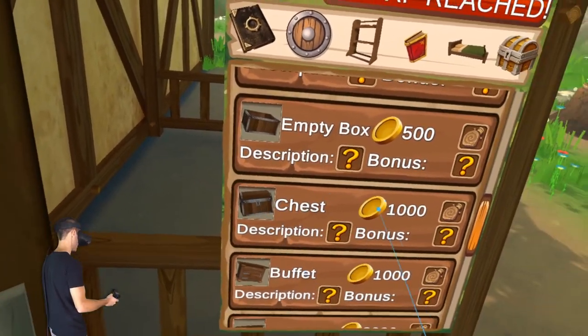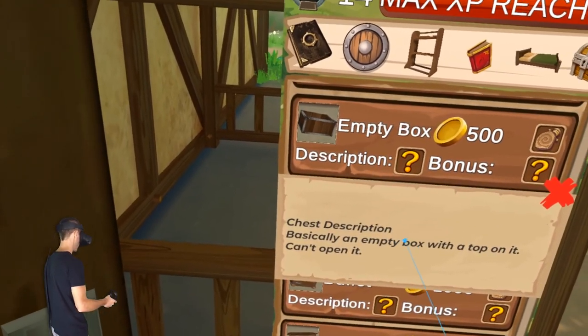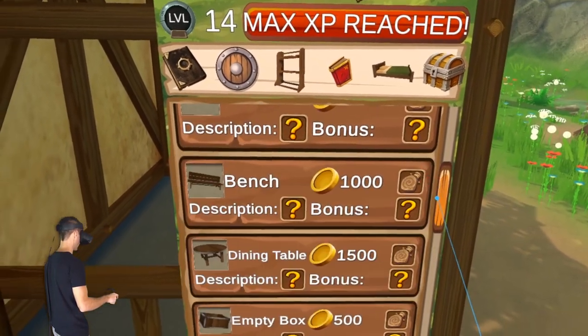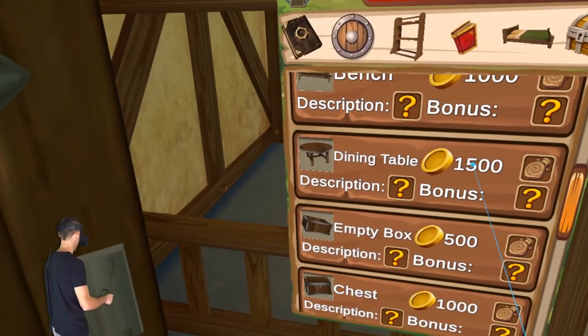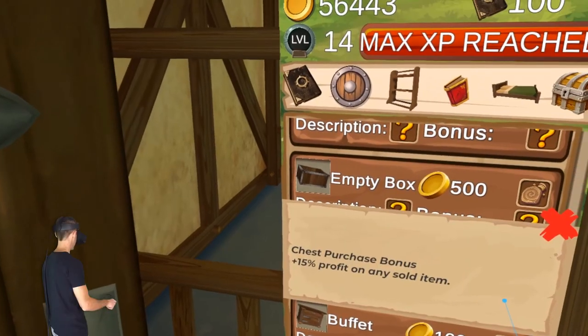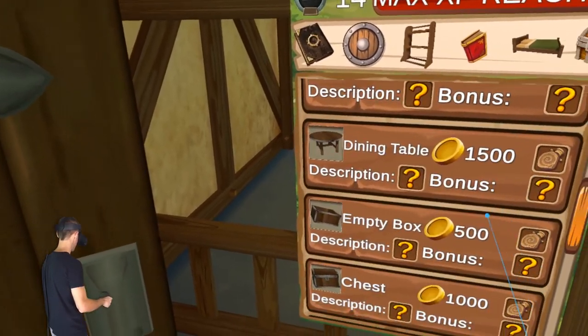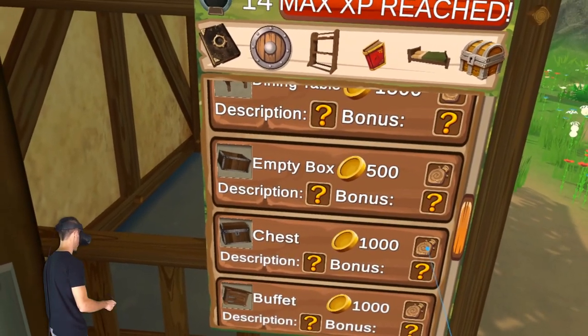We can buy a chest. Is it a treasure chest? Let's have a look — basically an empty box with a top on it. You can't open it, so it's not for storing stuff. It's just to look good — 15% profit on any sold item. Are you serious? I get more money if I have this chest? I'm gonna buy three of them.